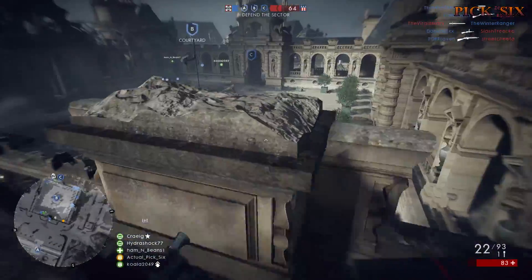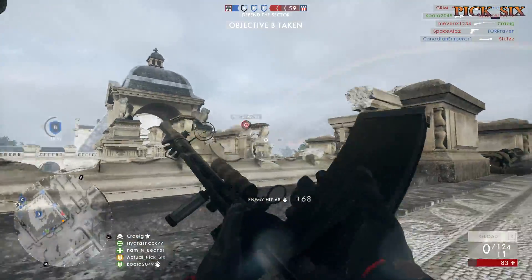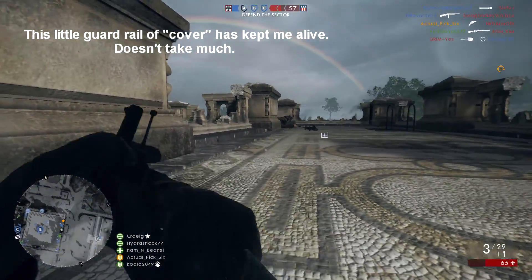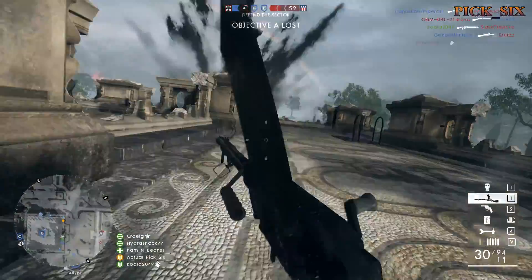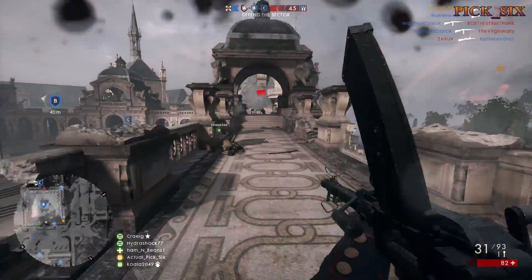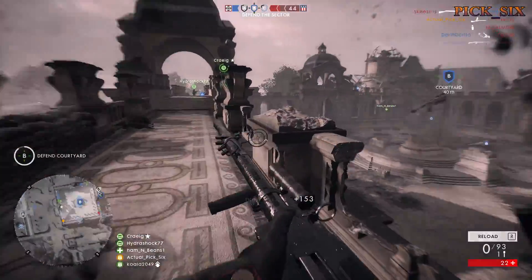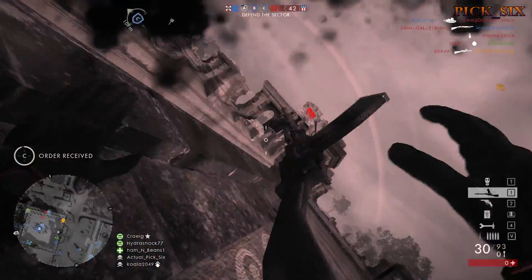Battlefield 1 has elite class icons, and you should definitely prioritize killing them. If they're well-supported, they could decimate your whole team. If you're solo, try and get behind them for a melee kill, and K-bullets from the scout class work well to whittle down their health. Also, medic and support can throw down ammo and health packs at will, and you can destroy them. If you see one put down by the enemy, shoot and destroy it to prevent them from regenerating health. You have a limitless supply, so toss them everywhere.